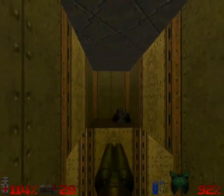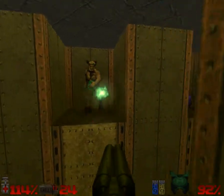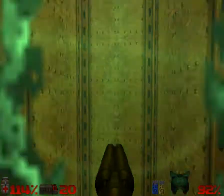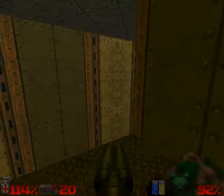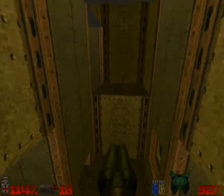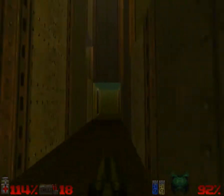This time you drop down, turn left, kill that guy — which I did already — drop down. Then go straight across to here, fight this idiot, straight across, hit the switch, straight across. You've got to go over there, hit the switch, and go all the way back over here and stand here. This will raise up. Shoot that switch, go down here, down here and grab the rockets, down here and there you go.